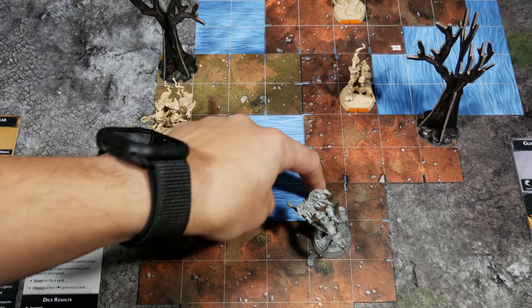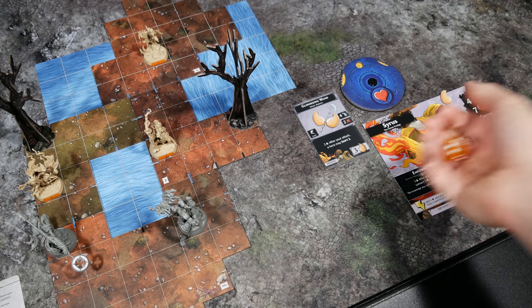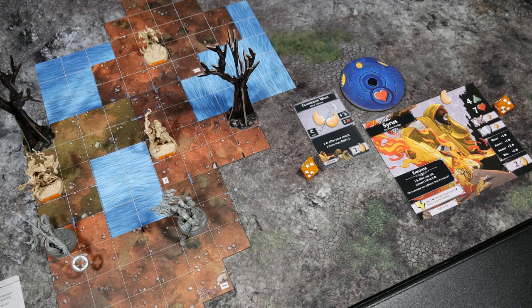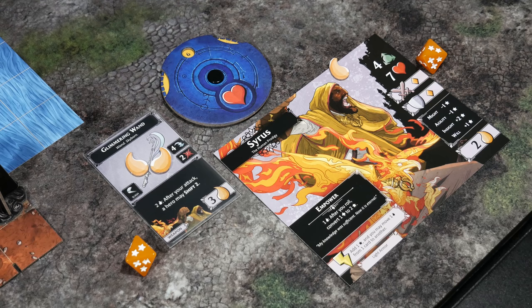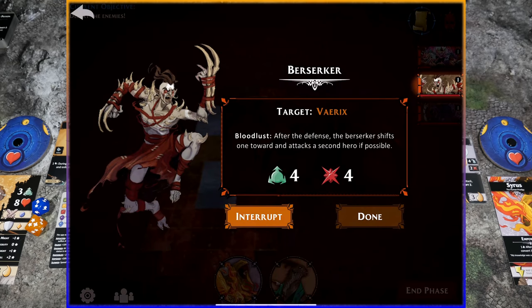If an enemy can't reach its target, it goes after the next closest hero, or if tied, the one with the least health. If an enemy cannot attack any hero, it moves toward the closest hero with the least health. The Zealot's attack is three damage — we roll the defensive die for Cyrus to negate incoming damage. We got two successes, blocking two damage, so Cyrus' dial drops from seven to six. Heading back into the app: the Berserker activates next, targeting Variks, with bloodlust — after the defense, it shifts one toward and attacks a second hero if possible. Movement four, damage four.